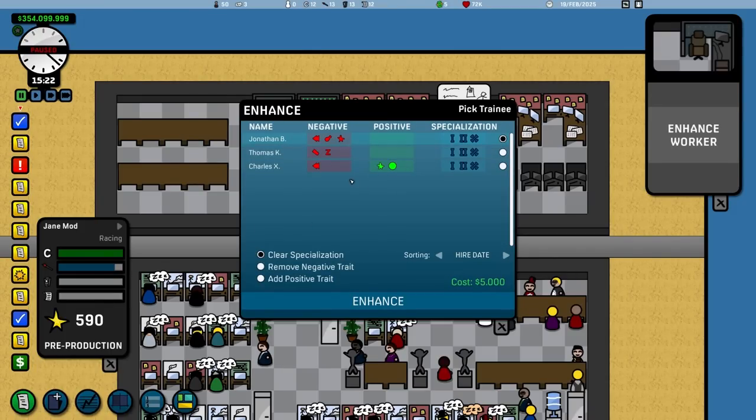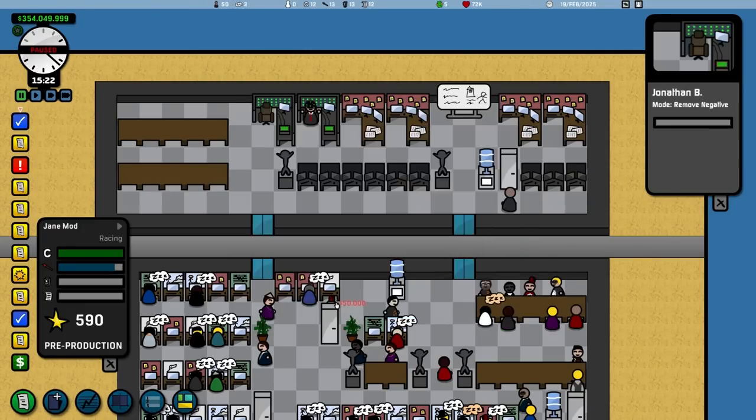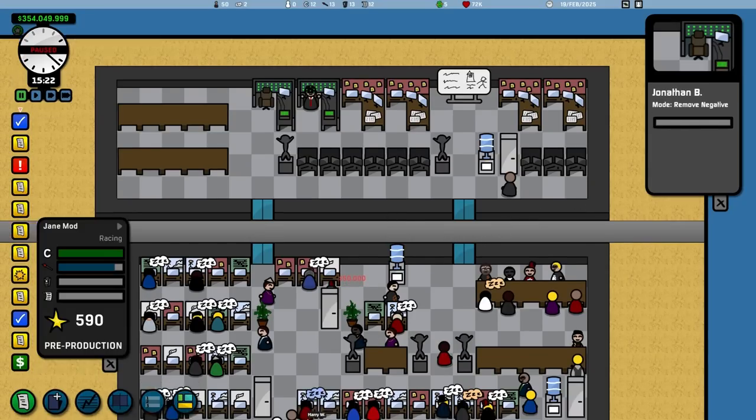Moving back to the enhancement system — you can remove all traits, add a positive trait, but you can only add a positive trait if they have negative traits unfortunately. You can remove negative traits though, so I will remove the negative traits from Jonathan, who has three of them.